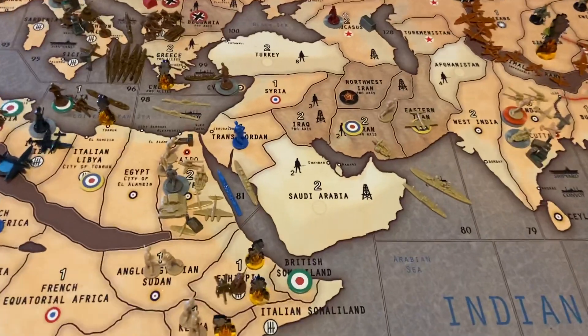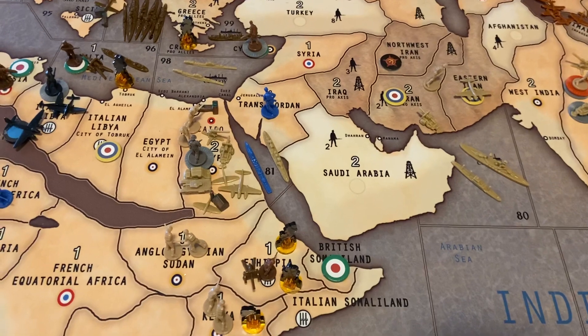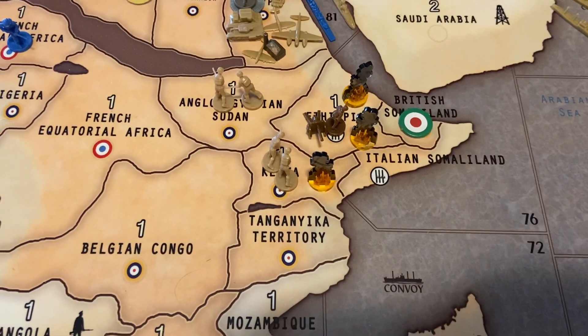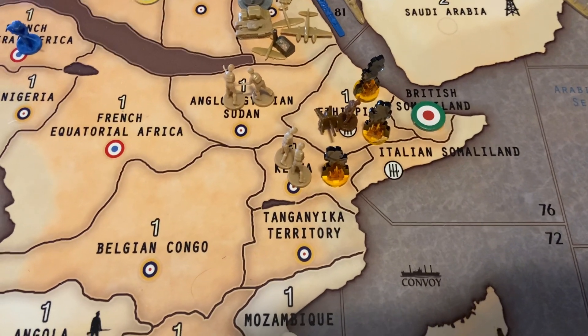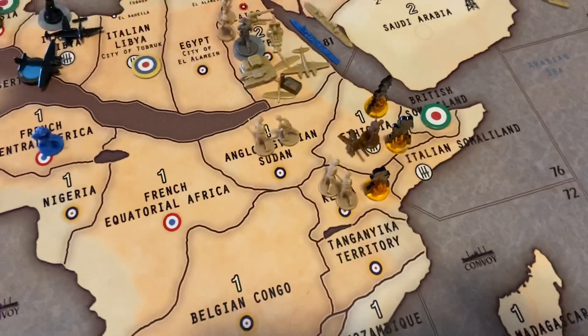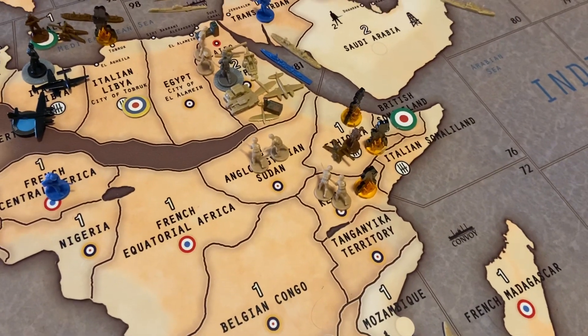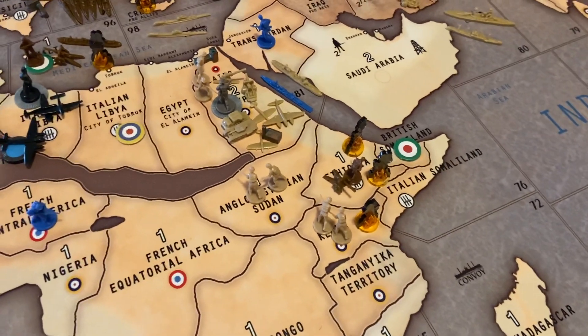Iran falls to Britain — next will be Iraq, no doubt. The battle in the African Horn is back and forth; however, the Italians are down to two units. I've got to believe this will be their last turn there on turn three.